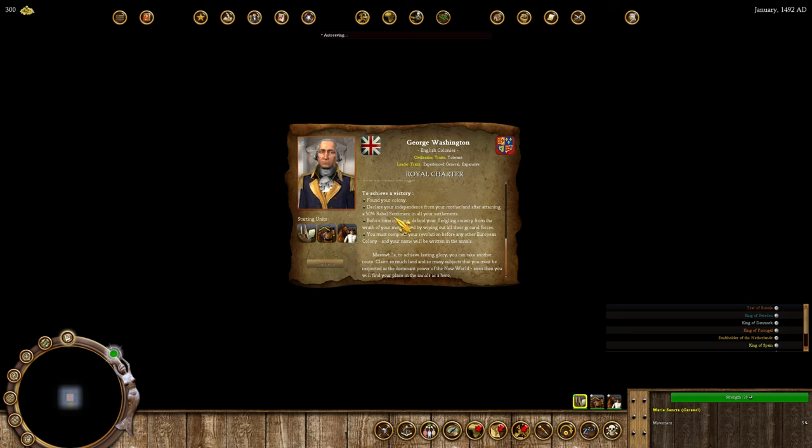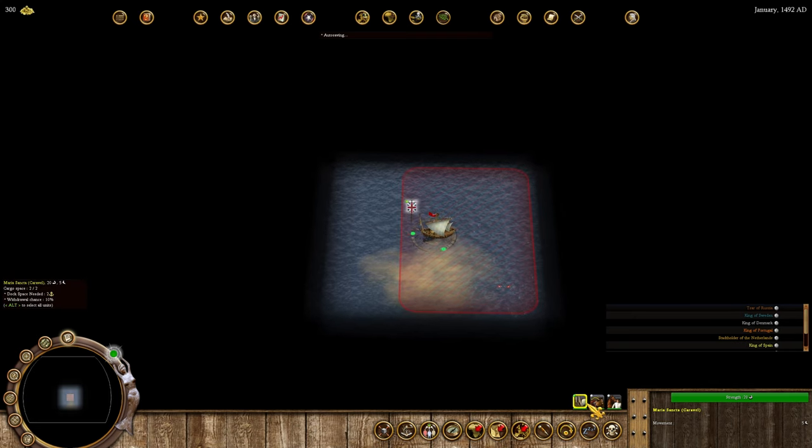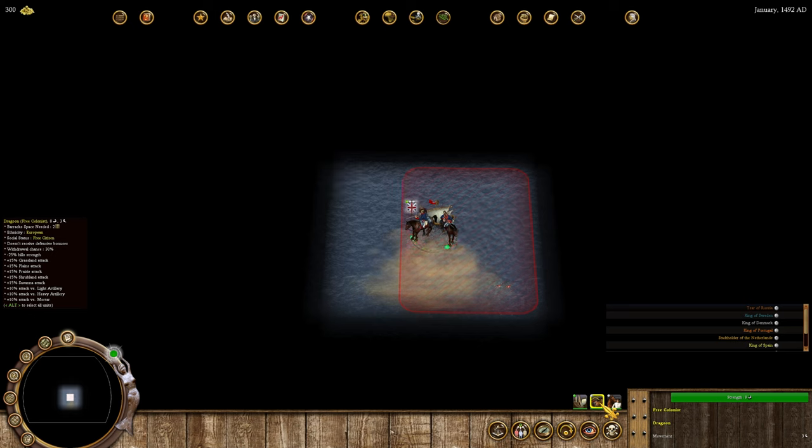There are two ways to win in the mod — you can do the independence victory or a domination victory where you need at least 55% of the world population. We start as the English with a caravel, which is the most basic boat with only two cargo slots and five movement. We have a jagoon free colonist armed with guns, gunpowder, and horses.